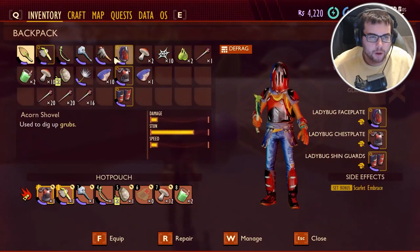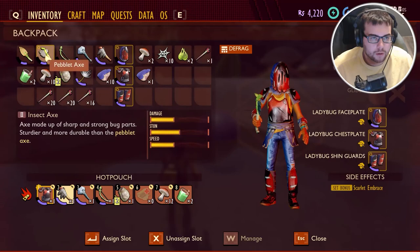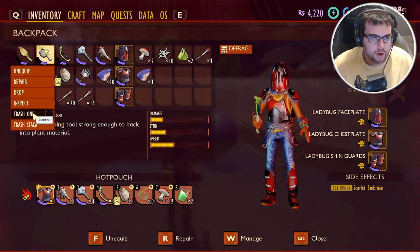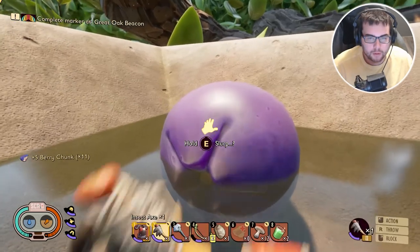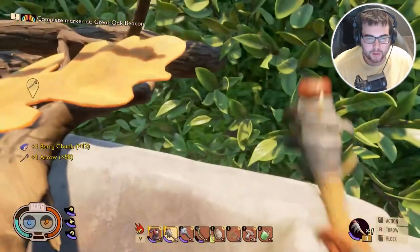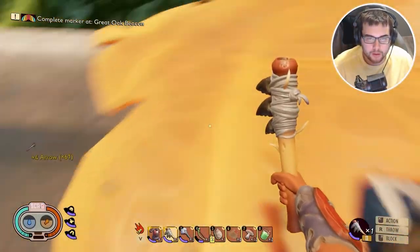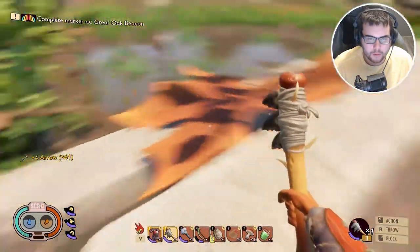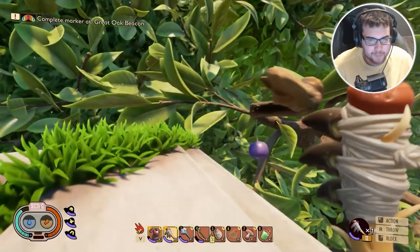Wait, we have that second one — this is the insect axe! I don't know why we're not using that. Let's go ahead and trash this pebble axe because I don't think we're going to need it. Let's get this big boy out — I forgot we even made it. It was in my inventory this entire time. Go ahead and grab all these.